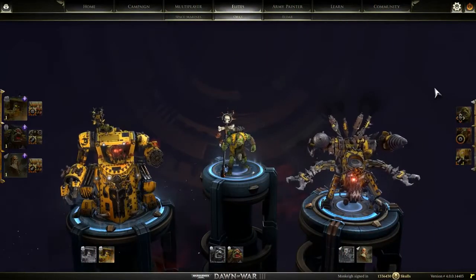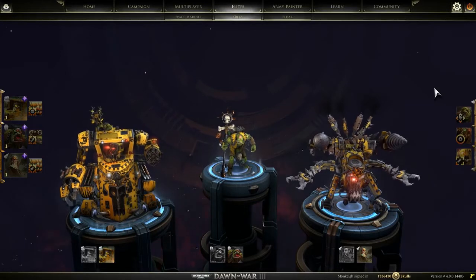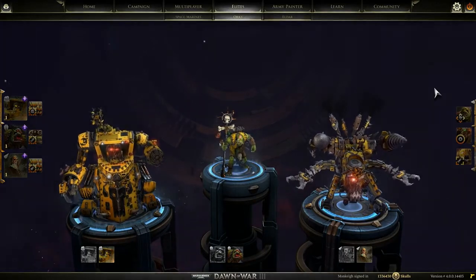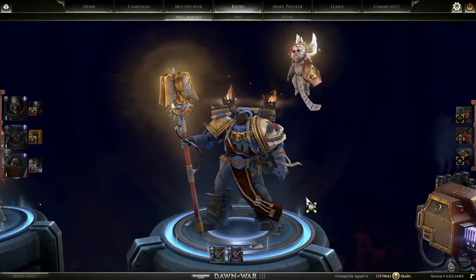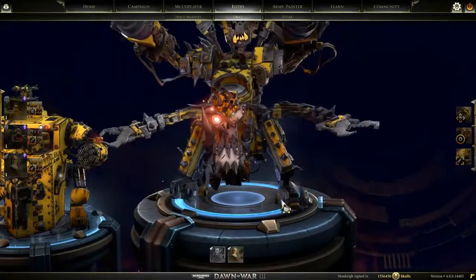Before you hit the battlefield, you must first prepare your troops. Dawn of War 3 offers unprecedented army customization options, altering not just how your army looks, but catering to your unique playstyle. First, you must choose a faction and three elite units to guide your army to victory. Dawn of War 3 offers more than 25 elite units across the Space Marine, Eldar, and Orc factions.